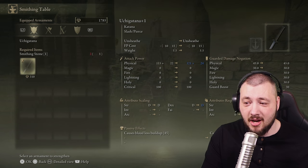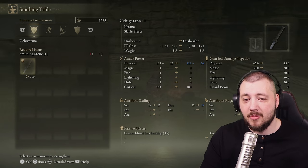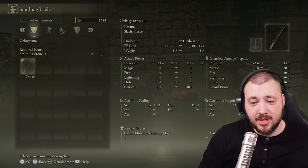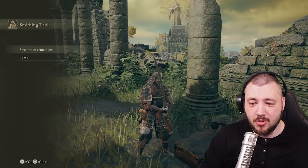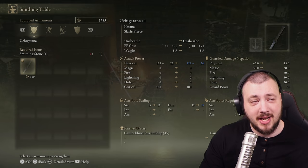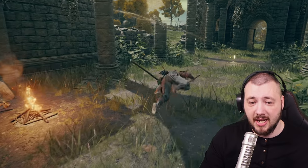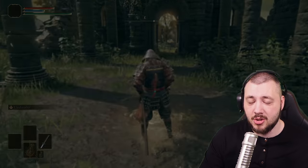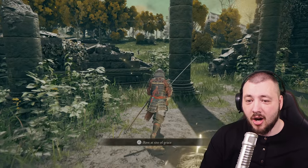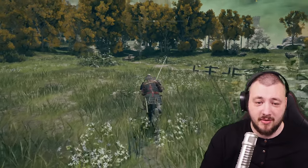Go to the smithing table and check if you can strengthen your armament. If you don't have enough smithing stones, there's an interactive map linked in the description from Fix Your Life that shows where all smithing stones are — though skip it if you don't want spoilers. As a dex/vigor build, you'll always have good HP and good damage to fight everyone.